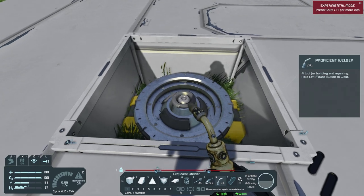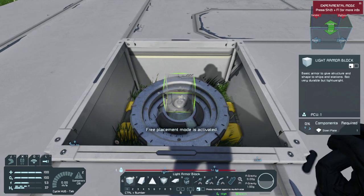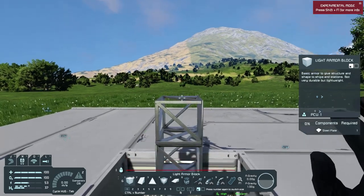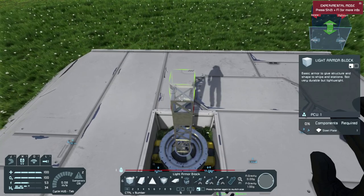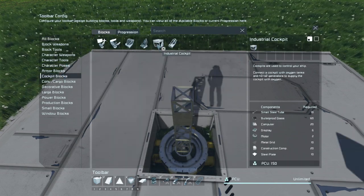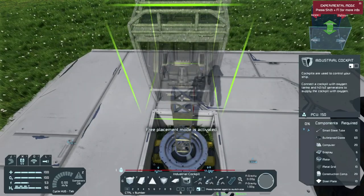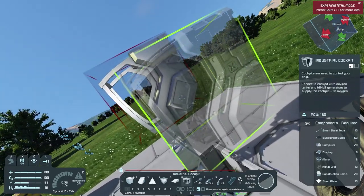Let's build blocks up to give us room for building. One thing I want to try is the new industrial cockpit — let me check it out real quick. I want to see where the access points are. Let's go ahead and build it. I need construction components, grid, motor, display, computer, glass, and small steel tubes — pretty much everything. That takes a lot to build.